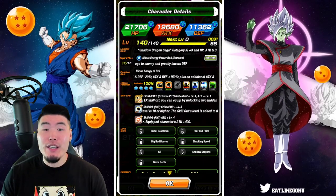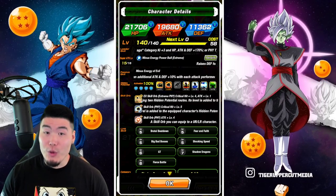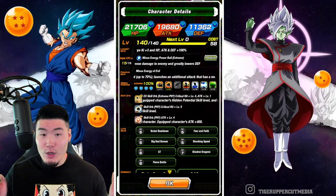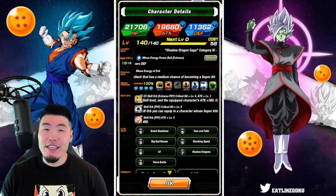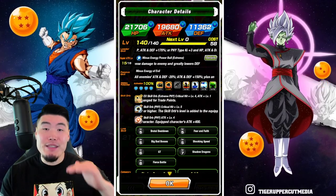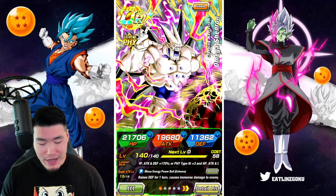A lot of people have compared this unit to the Fizz Final Form Cooler Extreme Z Awakening, and for good reason, because they do work very similarly. But the Omega Shenron, I think, is definitely a little bit better. We'll find out over the course of this video, but just on paper right now he does seem to be a bit superior. With all that said, let's jump right into it.